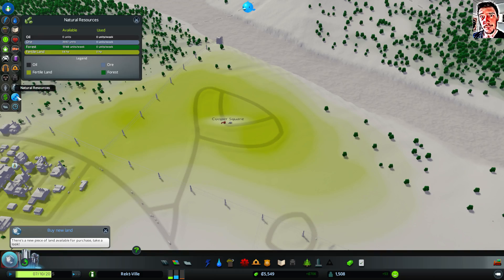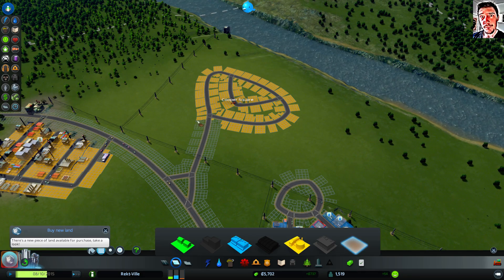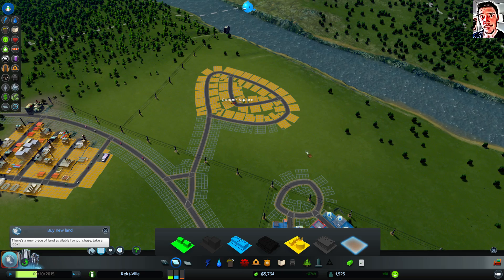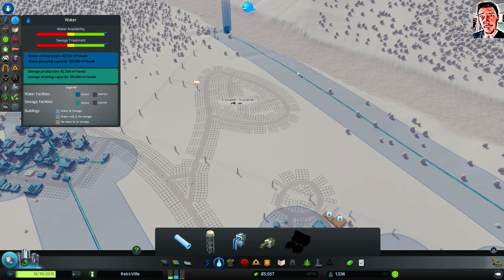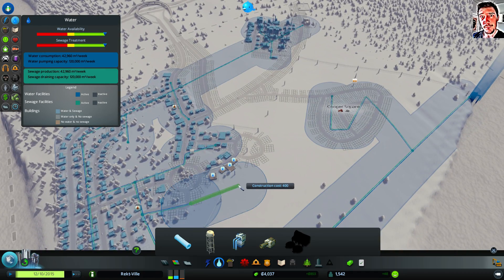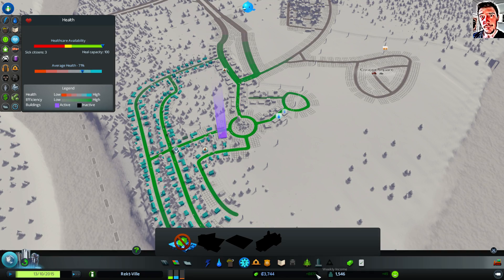Let's do like that and check — I can remove some of the zoning. Something like that should work. Now of course it will need power and water as well. Let's bring some power and some water. No pipes, as usual. I'm running out of money but at least I'm making money now, so that's always good. And we still need more houses.